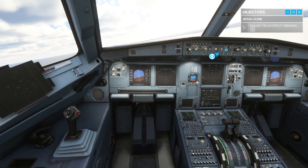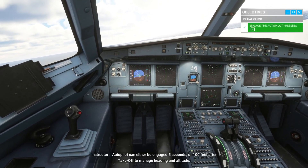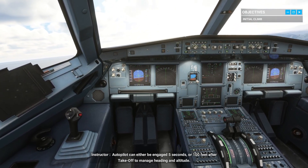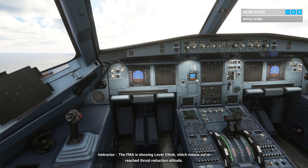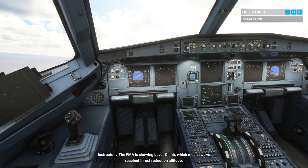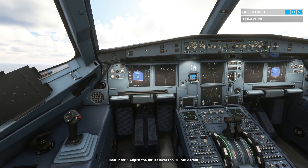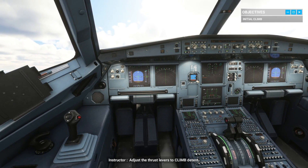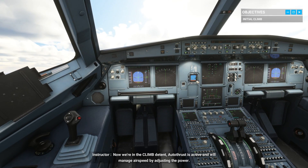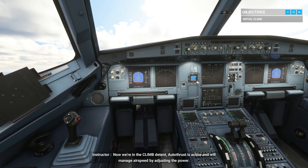Engage autopilot. Autopilot can either be engaged 5 seconds or 100 feet after takeoff to manage heading and altitude. The FMA is showing lever climb, which means we've reached thrust reduction altitude. Adjust the thrust levers to climb detent. Now we're in the climb detent. Autothrust is active and will manage airspeed by adjusting the power.